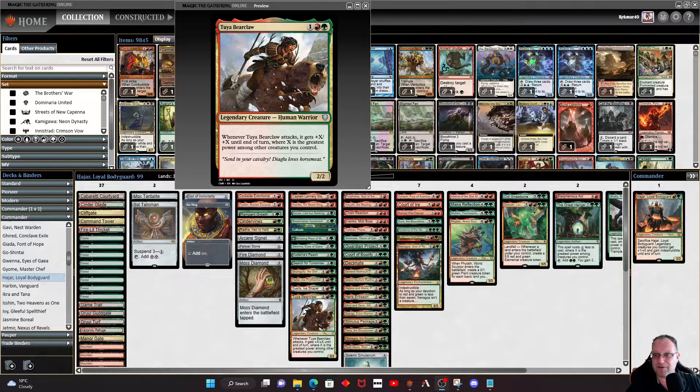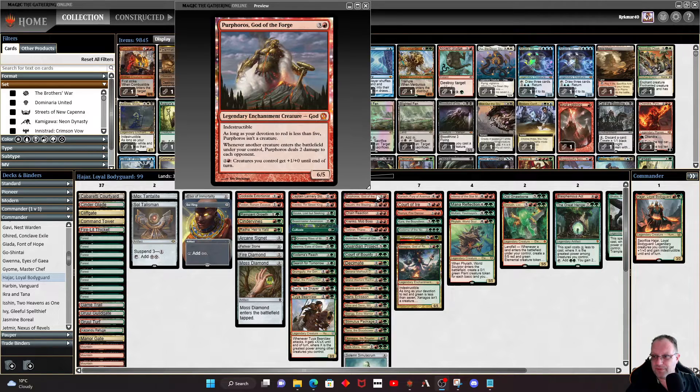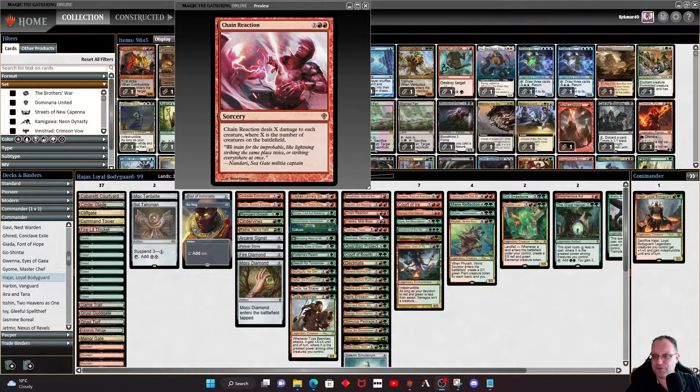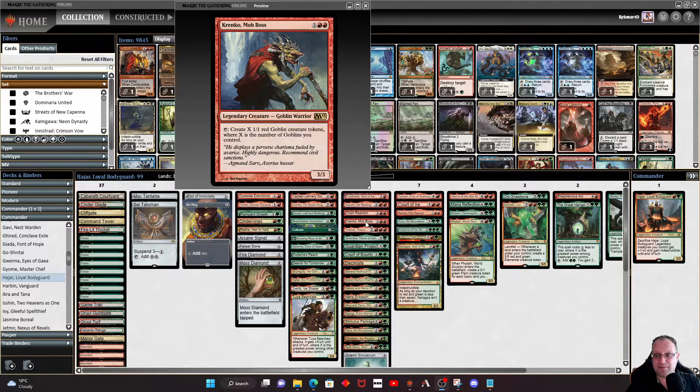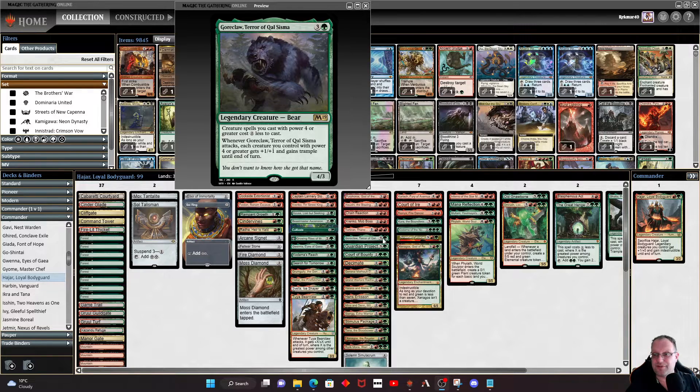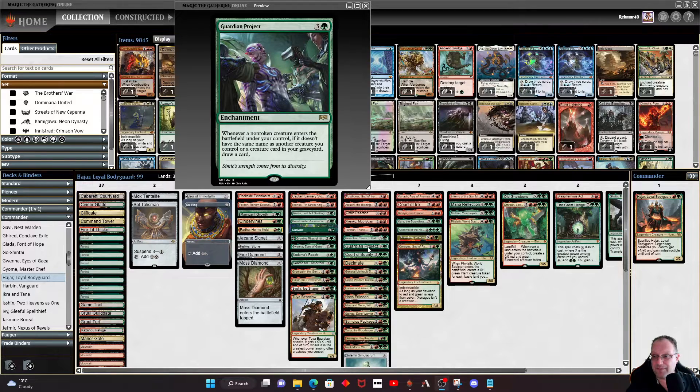A lot of the legendary creatures in this deck are bigger, so Tuva should get a nice pump when attacking. On the four-drop: I've chucked in Purphoros because we might as well deal damage when creatures enter the battlefield — especially with Krenko's goblins. Imoen is in for a bit of flying trample damage, and if she dies the treasure tokens help us rebuild. Chain Reaction is in for some board control. The other Krenko is in — even when summoning sick you tap it and start building goblins. Torbran, Thane of Red Fell is in because we have a lot of red sources. Gore-Claw is here because creatures with power four or greater cost two less to cast, which works really nicely with Gwenna. Guardian Project gives us card draw.